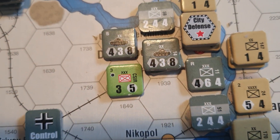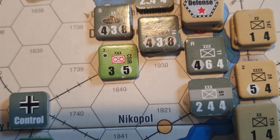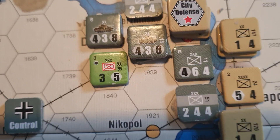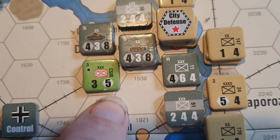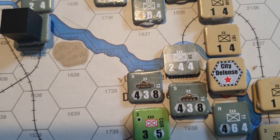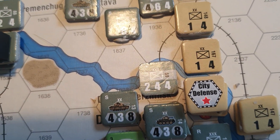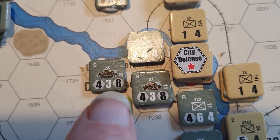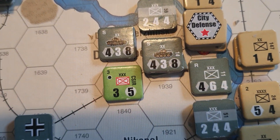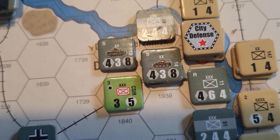Other types of units are like this mechanized unit — this Italian mechanized corps. You can tell it's mechanized by the fact the movement factor of 5 has a white circle around it. Armored units are also mech because they've got a white circle around the 8 movement.